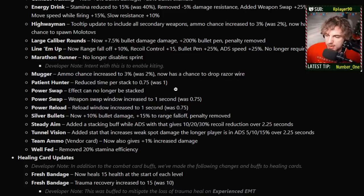Patient Hunter now gets a stack per 0.75 seconds rather than 1 second — so it used to take 3 seconds to be at full stacks, now it takes 2.25 seconds. Power Swap: you can't really stack it anymore — you could get 3 or 4 stacks before if you tinkered it the right way, now you're only going to get 1 stack, so it's only going to be 20% rather than 40 or 60% extra damage, which I think is good because it made the card kind of broken. Silver Bullets got a big change: still plus 10% bullet damage, but it no longer does Bullet Pen — added range fall off instead, and its penalty was removed. Now you just get plus 10% bullet damage without losing Copper anymore.